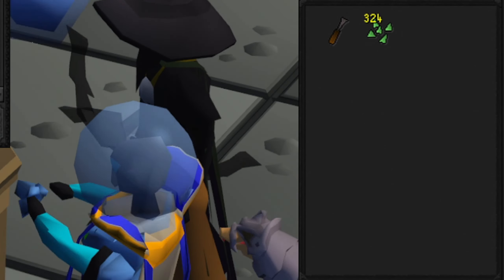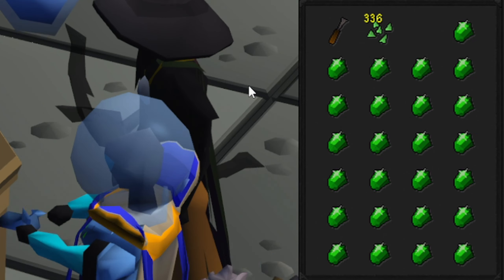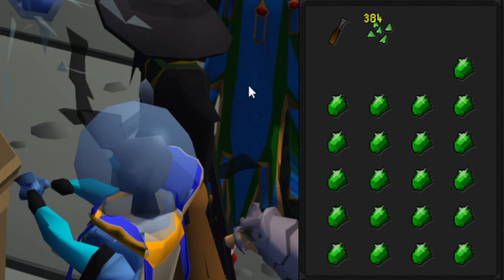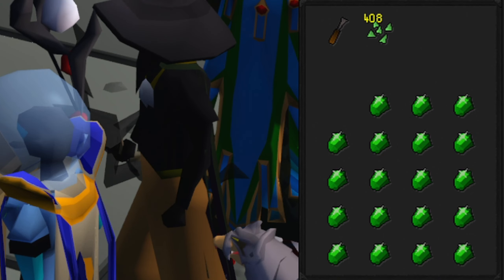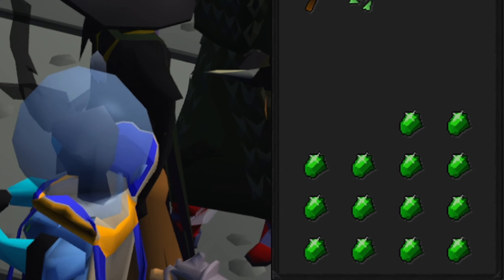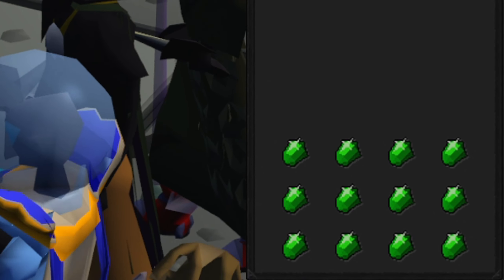As we are bank standing in today's video, all you need in your inventory is a chisel. And with the remaining slots, you can just fill them with emerald gems, as we will be cutting these emerald gems in this video. And if you guys wanted to make other bolt tips, then all you'd have to do is swap out the gems for other gems.